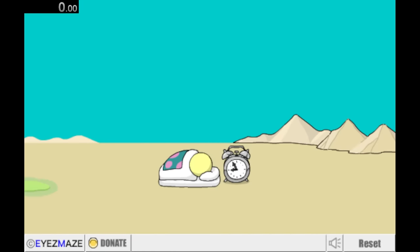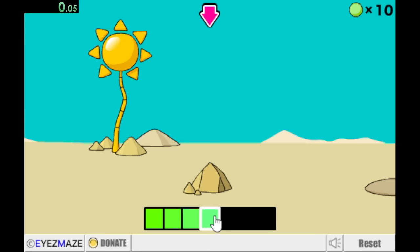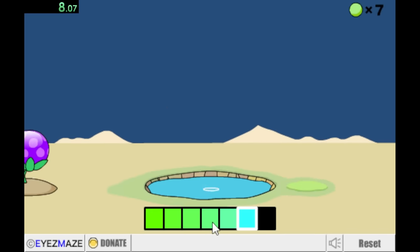Now we have Grow Cannon, which is also one of my favorite games of the series — to be honest, they kind of all are. Basically we have this dude who does not want to wake up for his alarm, and he has 1000 points of sleep. So we have to use our cannon to wake him up, but we only have 10 shots to do so. For our first shot we're going to turn it from day to night. For our second shot we're going to create this plant thing. And for our third shot we're going to create this weird creature.